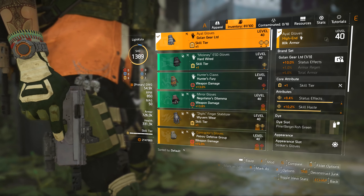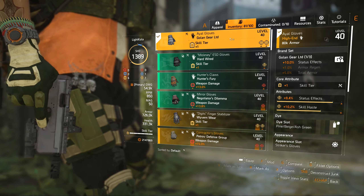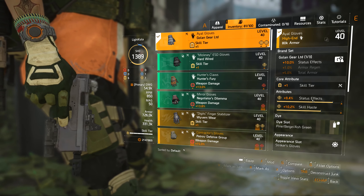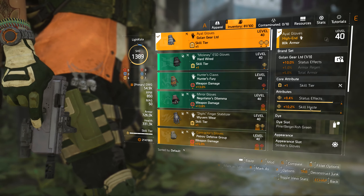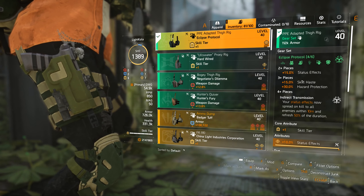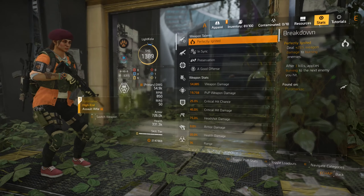I use this pair of gloves — I recalibrated it because it had a blue attribute, and I recalibrated it to get Skill Tier 1, because you want to be Skill Tier 6. If you have another pair of gloves you could use the BTSU exotic gloves, especially if you're using a hive. I wanted to go max status effect and skill haste, so this was a really good pair — an extra 10% status effect and 10% skill haste, plus some more status effect rolls.